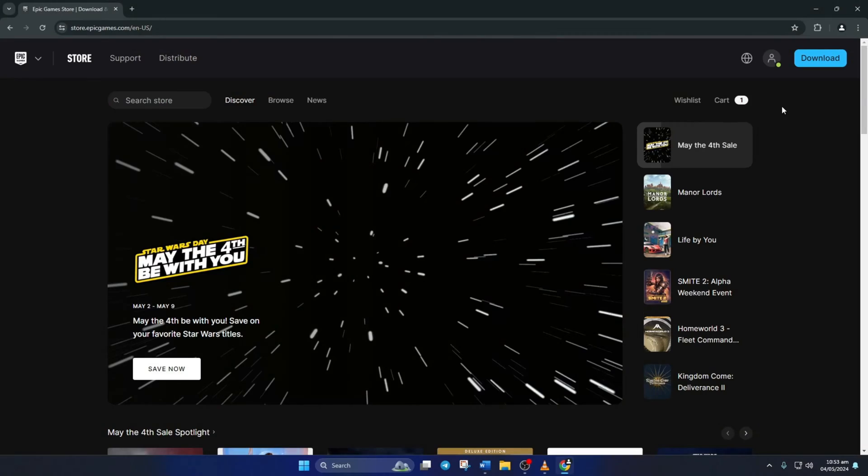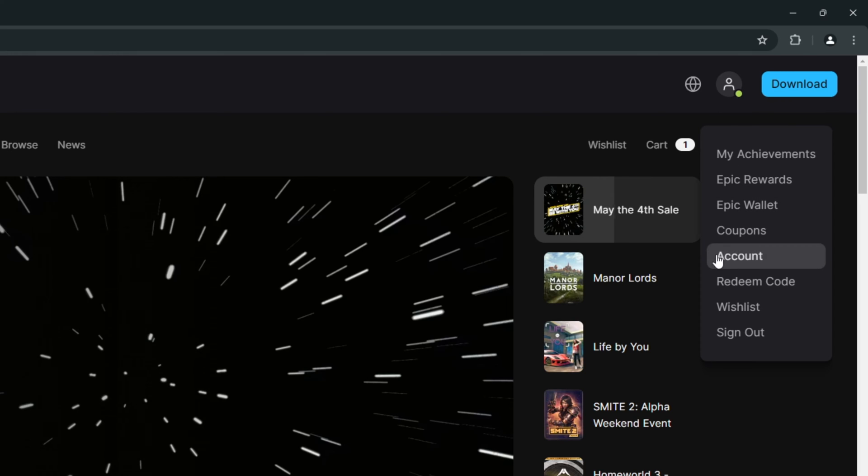To do this, go to epicgames.com with a browser of your choice. Next, click on the profile icon from the top bar and then log into your account. Then hover over the profile icon and select account from the drop-down menu.